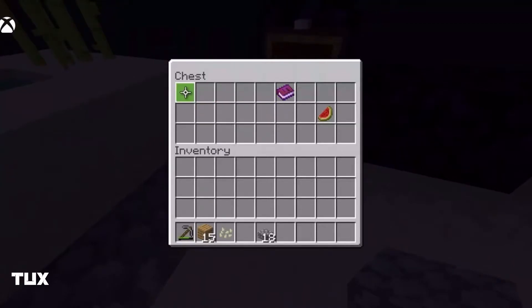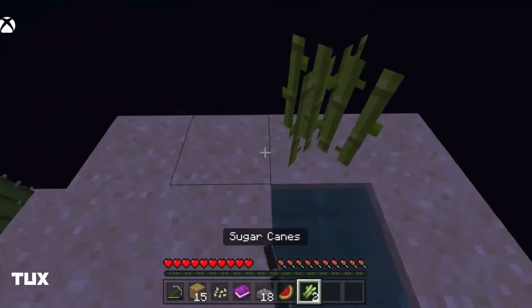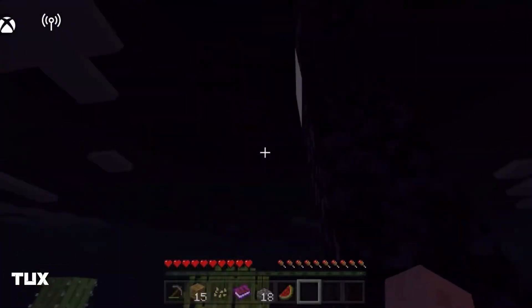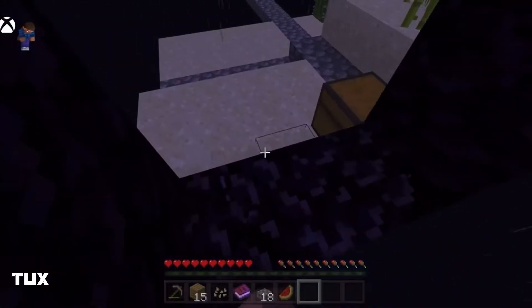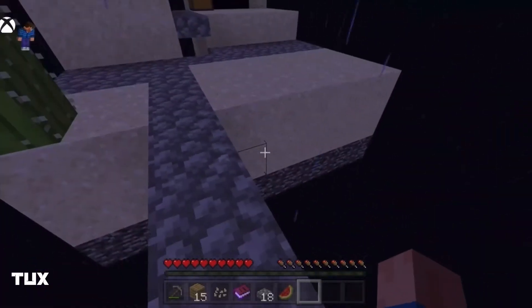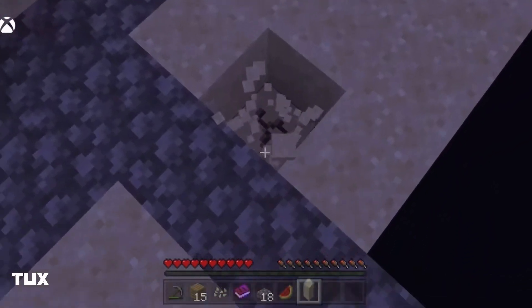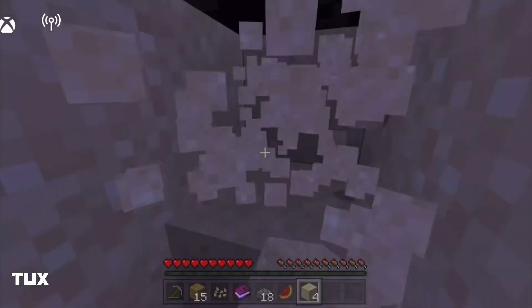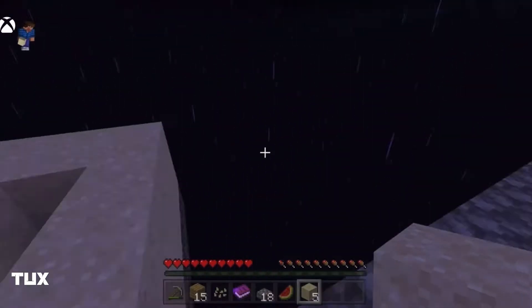Alright, let's see. Pumpkin seeds. Book number two. And a melon. And we have sugar cane. So I'm not sure how I'm supposed to... like stuff in the sand? Like iron maybe? No, there's not. So what am I supposed to do? I'm a little lost.